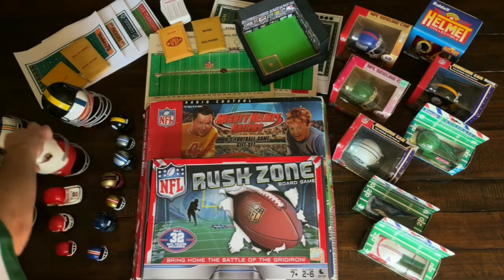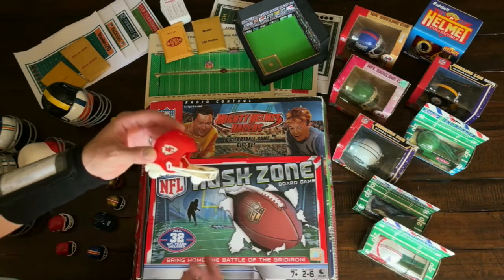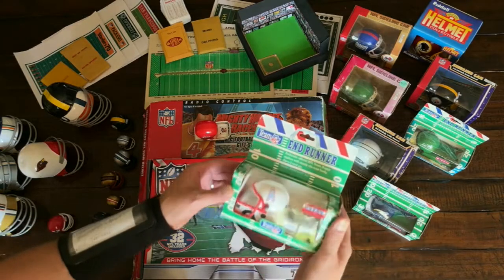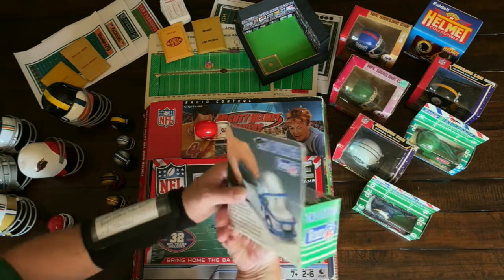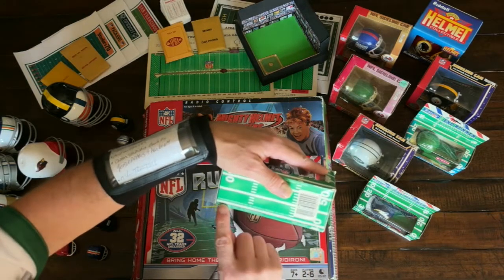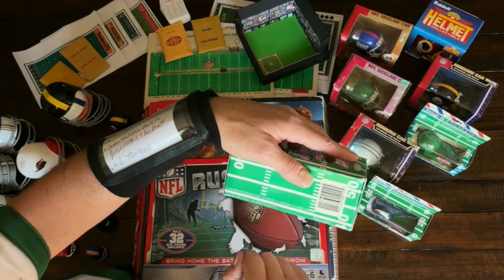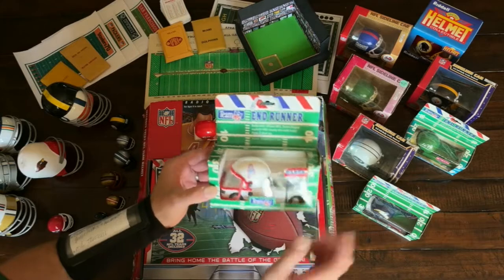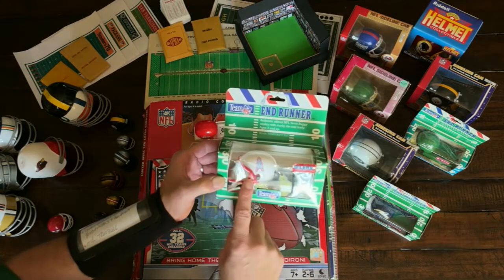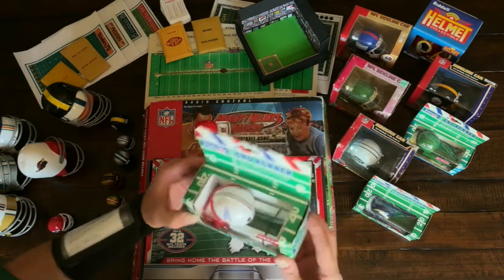Things evolved a bit more. Remember the good old rolling bubble gum helmet? That gave way to something cool called the End Runner. The End Runner series came out, I believe, in 1993 — Mark Sportscraft, Arcadia, California, made in China. You get your old AFL flavor there. You can find these generally in the $10 to $15 range, and they're pretty sturdy.